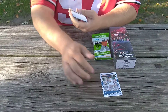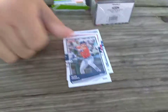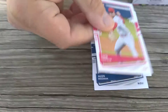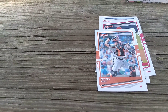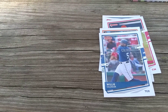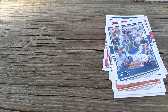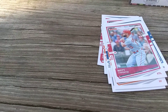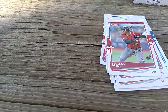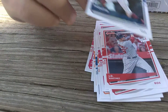These are the Donruss fat packs. Got Anthony Rendon, Alex Bergman, Luis Castillo of my Cincinnati Reds, Buster Posey, Willie Calhoun, Trey Turner, Brandon Crawford, Wilson Contreras, Matt Carpenter, Eduardo Escobar, JD Martinez, and our first short print — Francisco Lindor. Pretty nice.